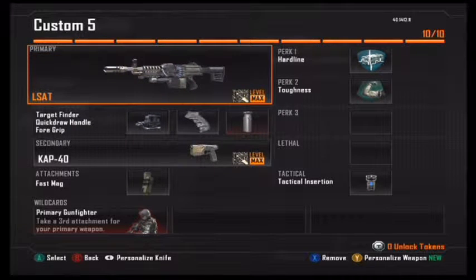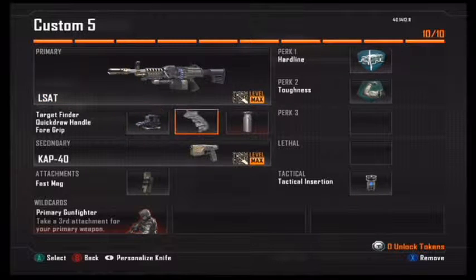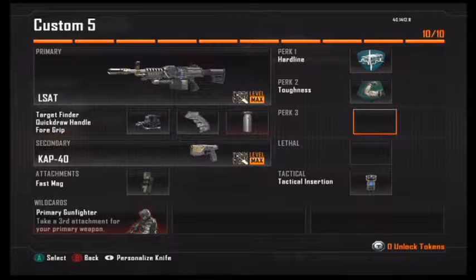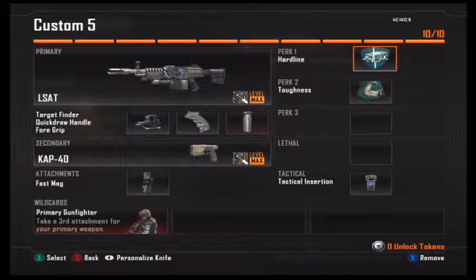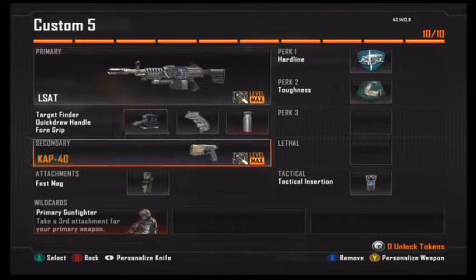I chose an LSAT with Target Finder for pinpoint accuracy, a Foregrip to keep down the recoil and maintain that pinpoint accuracy, and Quick Draw to aim faster. Hardline to earn my scorestreaks faster, and Toughness so I don't flinch as much — keeping that accuracy as always.